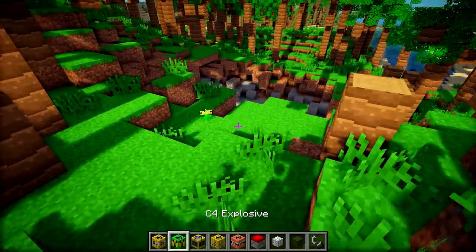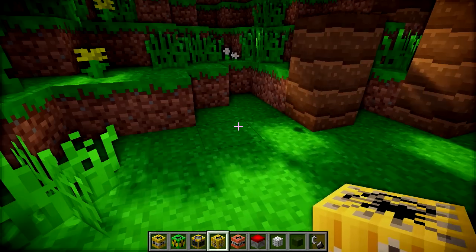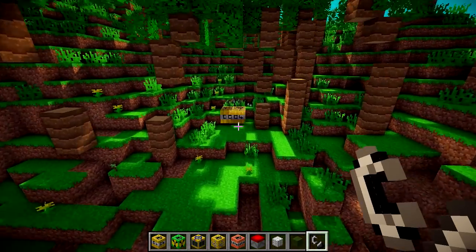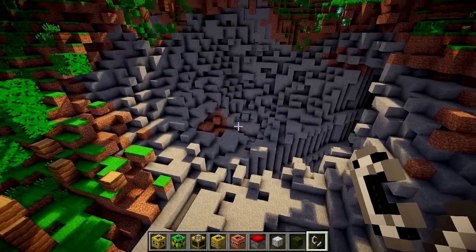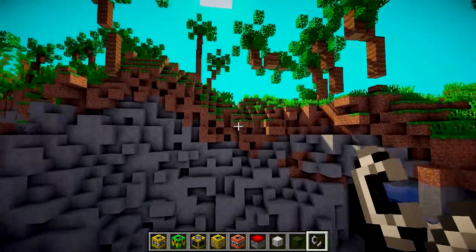We've also got something called the bundled C4, which is basically loads of C4s compacted into one block. So if we detonate this it should be a bit bigger. We're just going to start off with the small ones and gradually get bigger. And whoa — we've got an explosion of like six more C4s, and these are all going to explode and make a bigger explosion — boom! That's more like it, and look, a nice lovely ravine. So that's kind of cool.